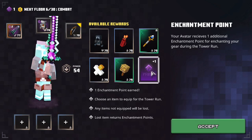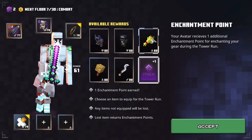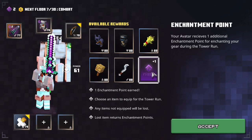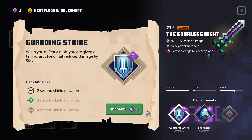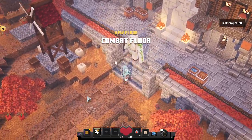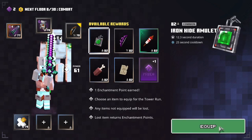Now after the fifth floor, I take my first artifact, the golem kit. After the sixth floor, yet another enchantment point — I can enchant the guarding strike to level 2. After the seventh floor, I take the ironhoid amulet.